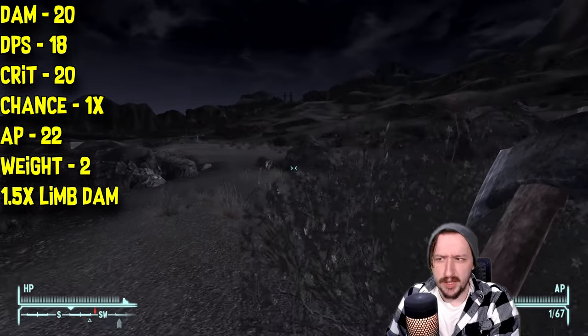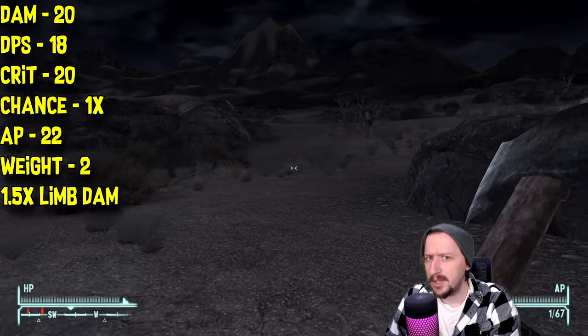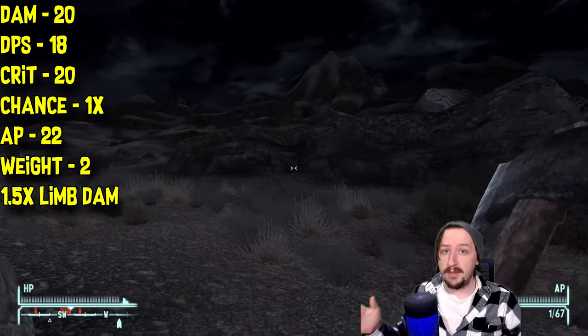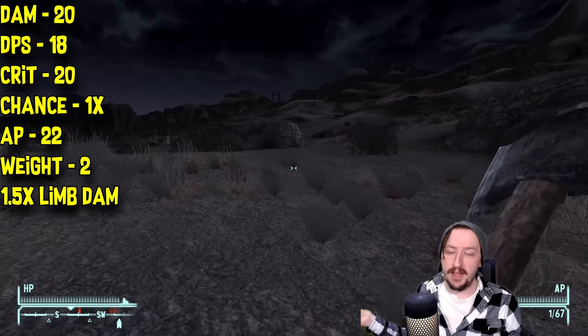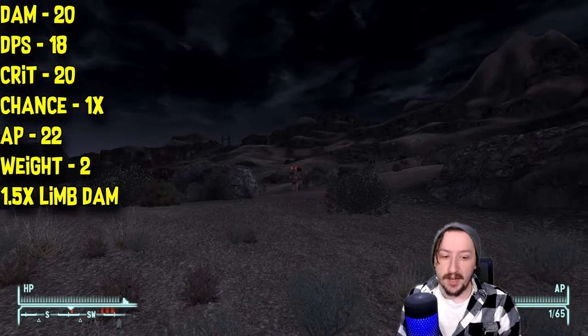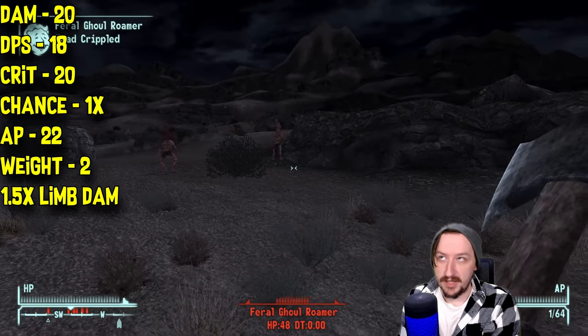It costs 22 action points, which is pretty low. The throwing axes are actually pretty decent in VATs, and that does help them. Unlike regular melee where you just hit the body or miss entirely, with these you can target any of their limbs — the same way you would with guns or energy weapons.